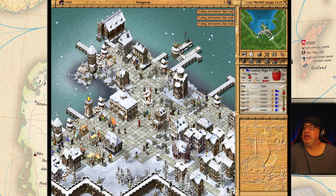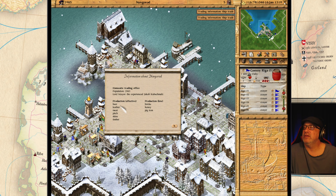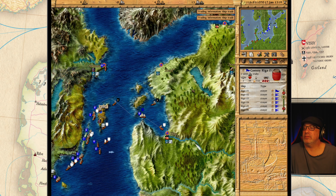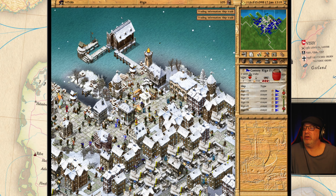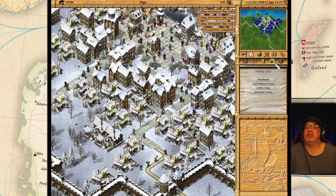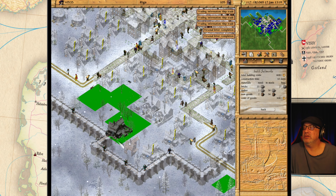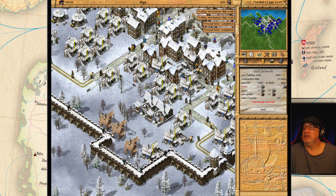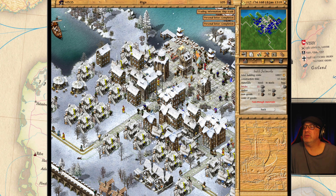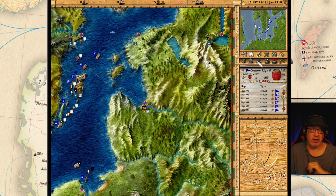They need grain here — can we make grain here? No. Riga — we need more salt here. Let's build some more saltworks. There we go — three more. How are we doing? Doing all right. You're dissatisfied because you're overloaded, I think.